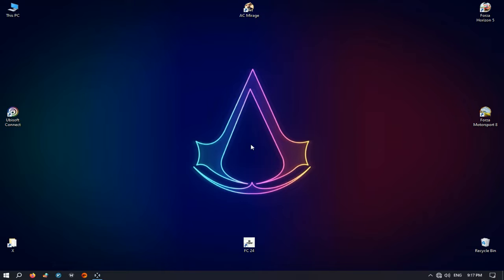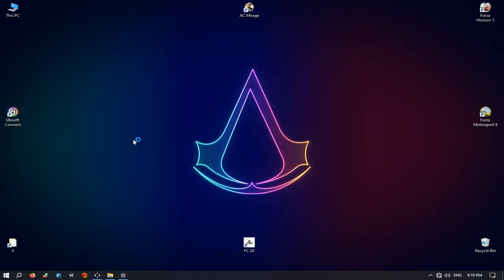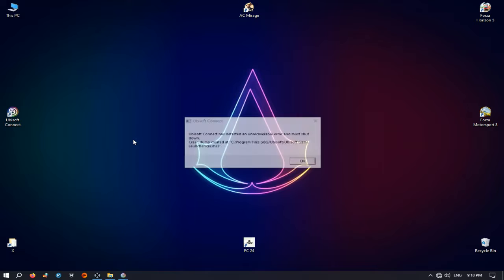First of all, let's see this error. If you want to play, for example, Assassin's Creed Mirage in offline mode, this error doesn't let you play the game. The error message says: 'Ubisoft Connect has detected an unrecoverable error and must shut down.'